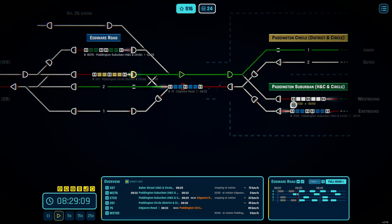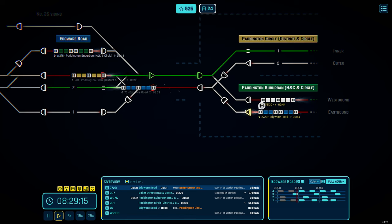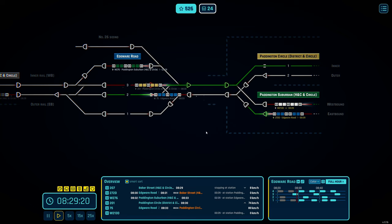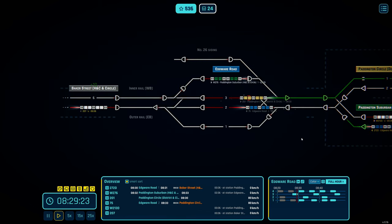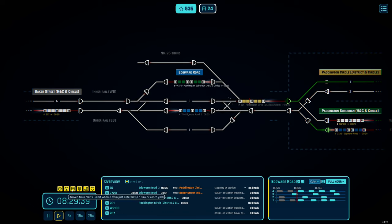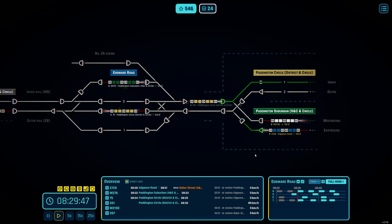We have a nice terminating Circle line and terminating District line alternating, which is nice. I've got that signal compared to that train even though it'll still be there for a while. I'm not sure if I've received any sort of penalties — there are different alert types: stop train alerts, train stop signal, manual signal route preview, manual signal security, arrive train alerts, braking train alerts. It's all the different alerts which is good enough for me.